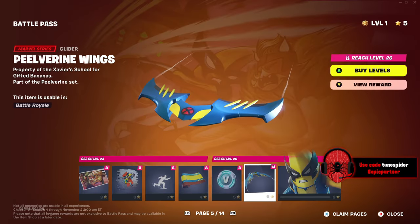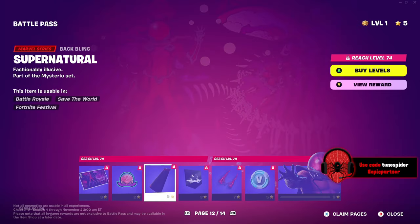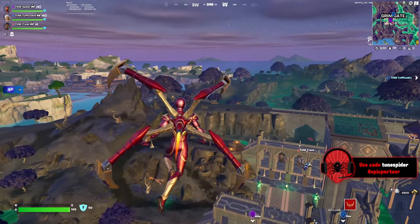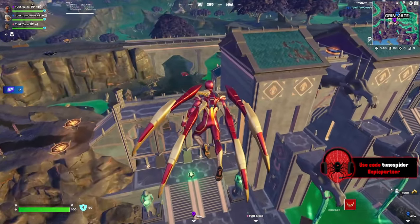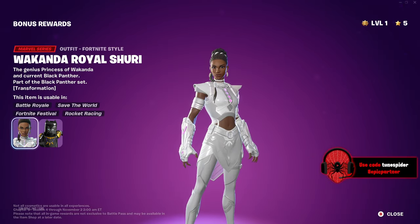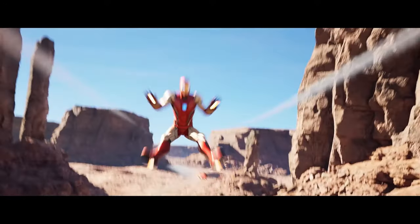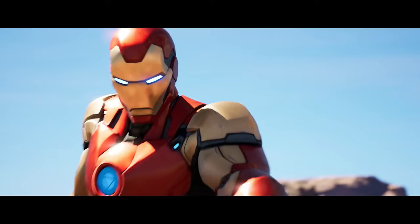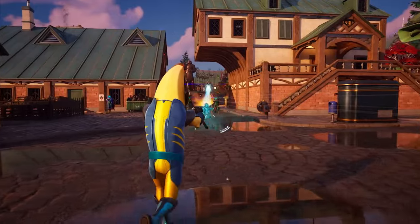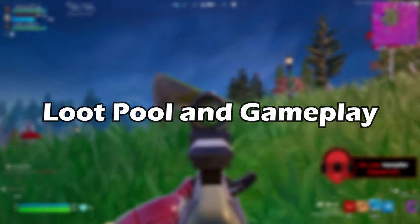The only other knock on this battle pass would be the gliders — usually Fortnite puts out amazing gliders in the battle pass but they failed to do that this time. It looks like Mysterio didn't even get one unless it pops up in the quest rewards later in the season. But the iron spider glider makes up for it. Other than those small complaints, this is a great battle pass. I don't know if it's better than the first Marvel battle pass, but they're definitely neck and neck. Overall, this pass gets a 9.3 out of 10.